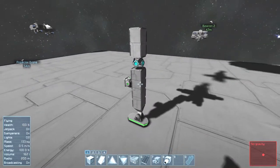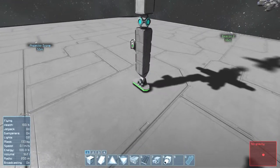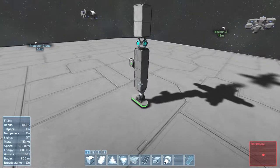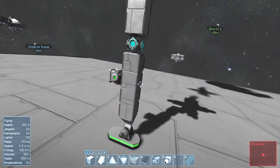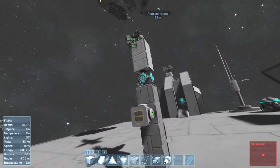You know, if you're playing on multiplayer — on dedicated servers — sometimes you'll see this landing gear shaking crazy, and if you go too soon, too near it, you'll probably die.